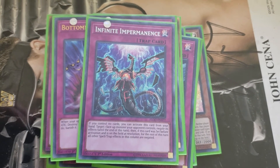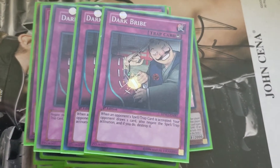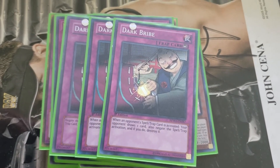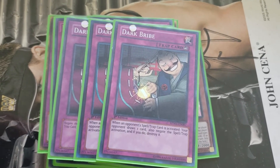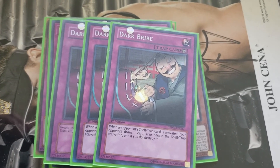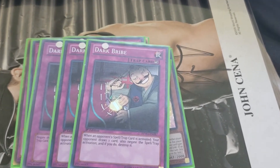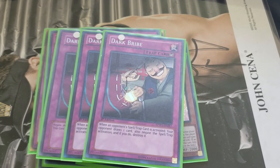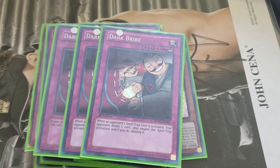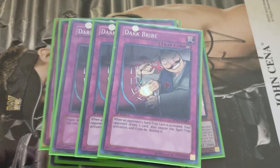Moving on into the counter trap lineup. Dark Bribe. Some anti-meta decks play this, some don't. I personally really like this because the things that are most detrimental to mine are board clearers — anything like a Raigeki, Dark Hole, and most recently Evenly Matched. I like this because it's a counter trap, which means I can pretty much chain to anything. And yeah, we give them a draw, but they can have their draw because I keep my field.